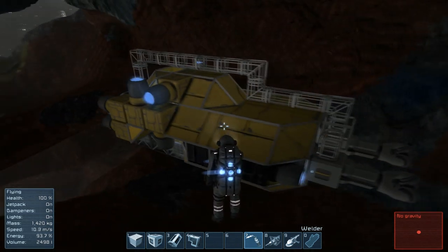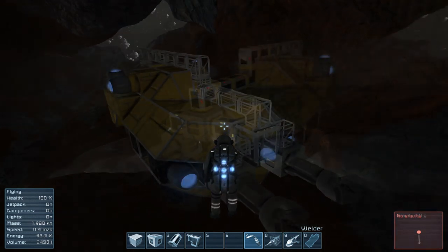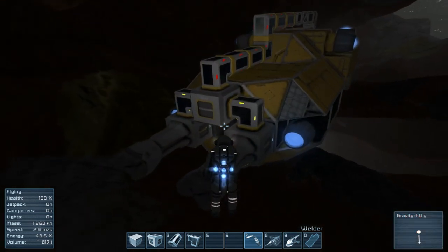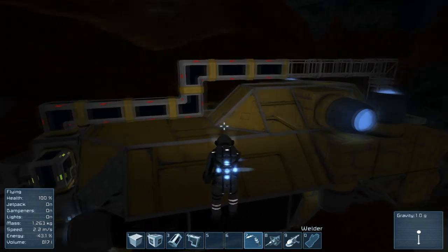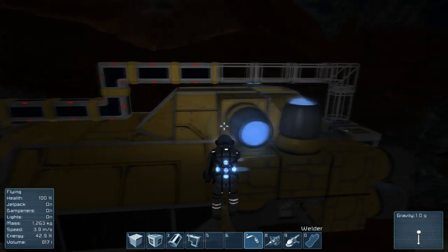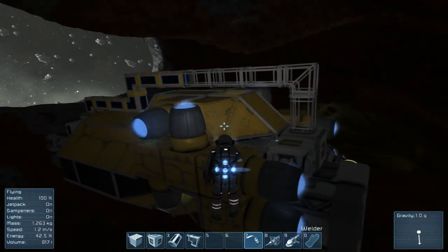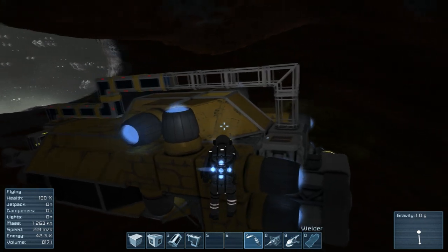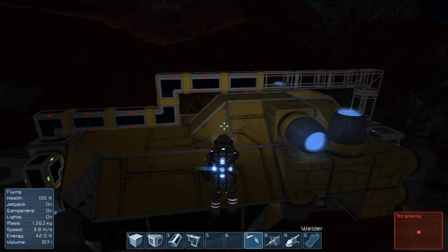When you hit the default key G, you're going to open up your menu to build a whole bunch of stuff. You'll have connectors, crooked conveyor belts, and straight conveyor belts, and you line them all up to make a whole system. The connectors actually allow you to combine several belts together to transfer all the goods in one direction without having belts all over the place.